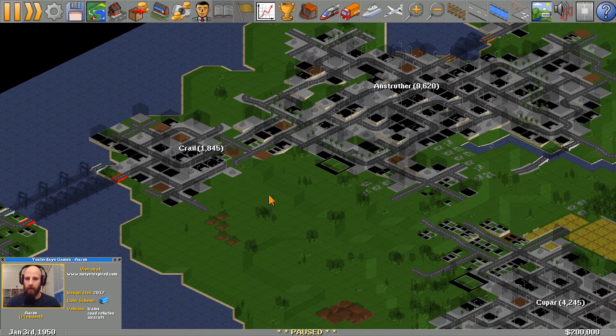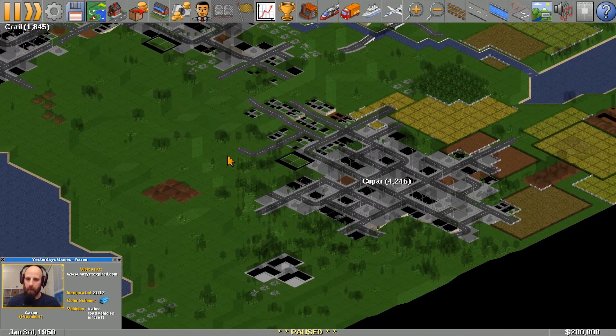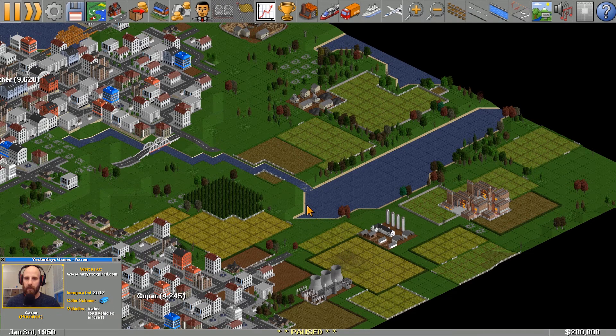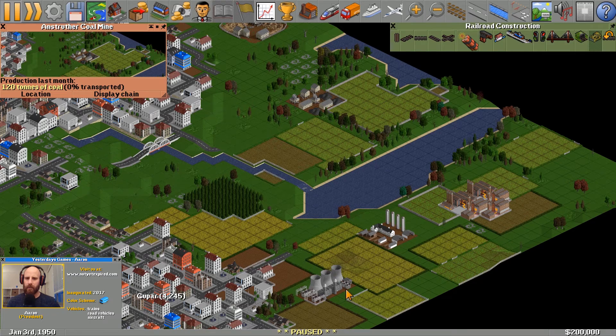Up to the north area, Crail spans over onto an isolated piece of land, and Cupar is down inland. There's I believe just one of every industry kind of surrounding these three cities, but I wanted to do something a little bit different.